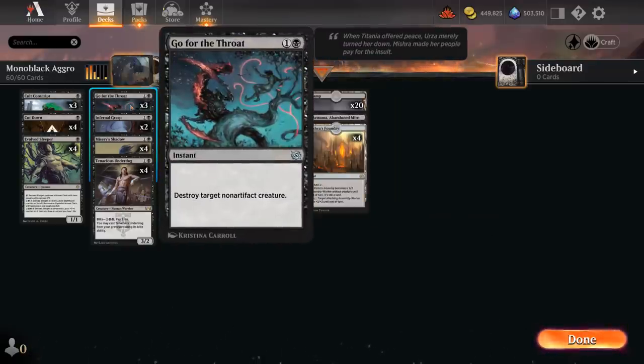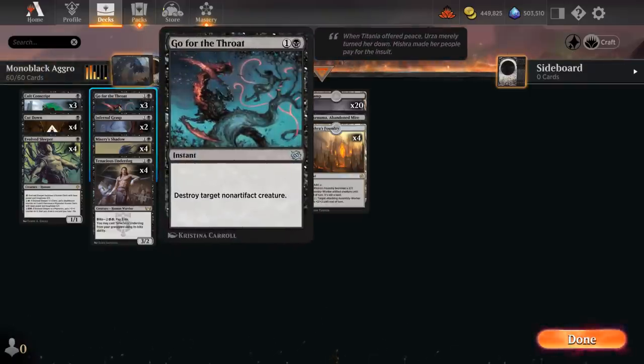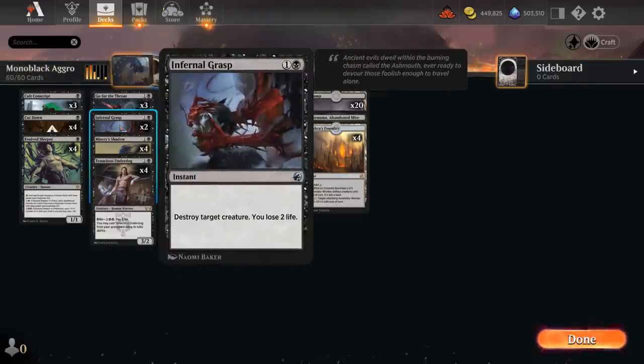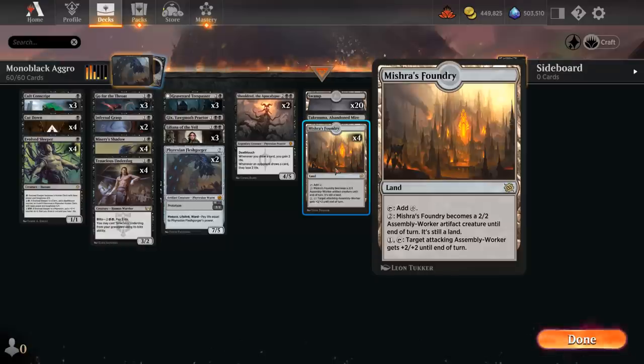In the removal department I've made a few tweaks, including now three copies of Go for the Throat — two mana to destroy target non-artifact creature. There are a few limitations; if the opponent has their own Fleshgorger or some of the new prototype creatures from the Brothers War, you might not be able to kill them. But at least you don't always have to pay the two life that you do with Infernal Grasp. I'm liking a split of Go for the Throat and Infernal Grasp, great for killing opposing Shieldreds and other large creatures. The final new addition is Mishra's Foundry in the mana base — four copies. Creature lands are back! Two mana to turn into a 2/2 Assembly Worker artifact creature until end of turn, and can also pump one attacking Assembly Worker +2/+2, relevant if you have multiple copies in play.